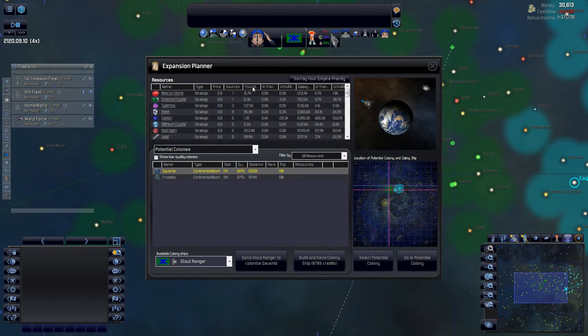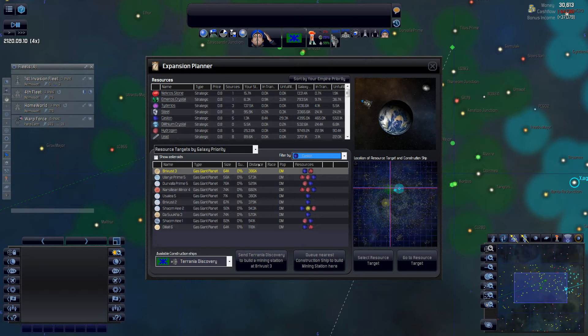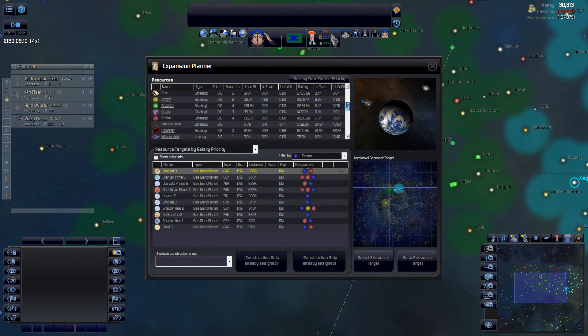Let's sort by type and look at stockpiles. Keslon is dangerously low — we got 29,000 unfulfilled, that's not a good sign. It must be the private sector using it all because most of my military is using hydrogen. I've got one construction ship ready so I'm just going to source a bit more keslon. We'll avoid single sources and go for a closer multi-source option. Other than dilithium, it looks like we pulled off getting rid of the zeros, so we're okay there. The keslon is still worrisome.